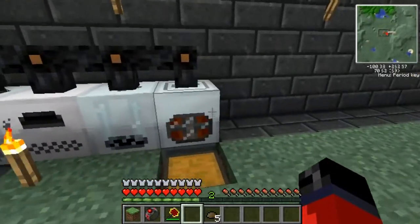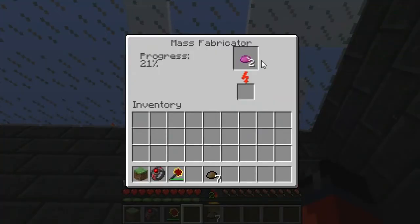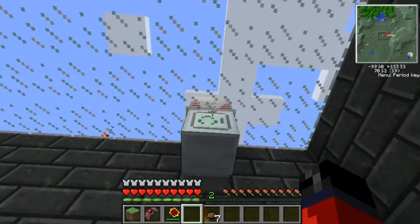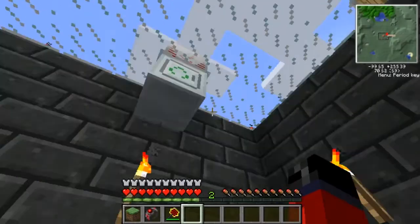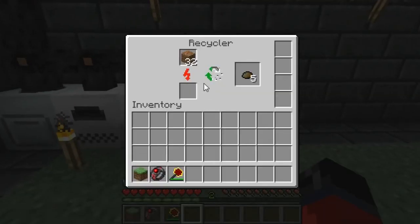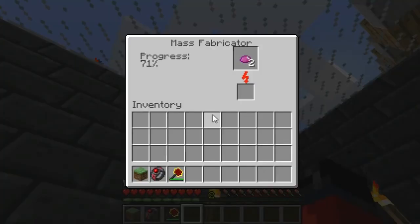I do believe with scrap boxes you can get diamonds from time to time. But personally I use the scrap in order to feed a mass fabricator. For those of you that don't know, a mass fabricator makes UU-matter, which you need to make iridium so that you can make iridium plates and eventually make a quantum suit. With scrap, as you can see how fast this is going — my mass fabricator is hooked up to one high voltage solar array. If you take this scrap and simply place it in the bottom, as you can see it goes a lot faster, so the more scrap you have the faster you'll be able to produce UU-matter.